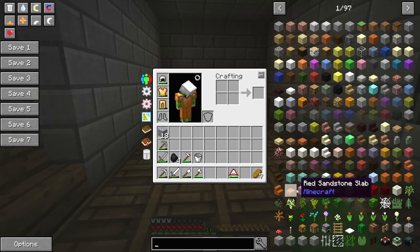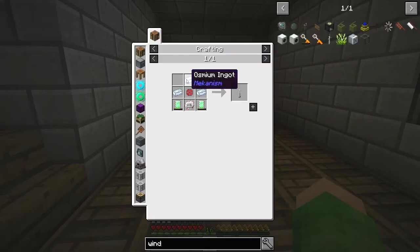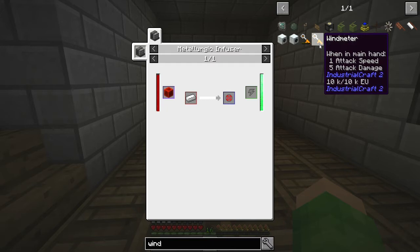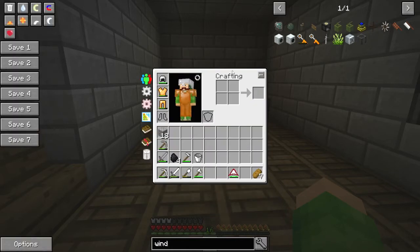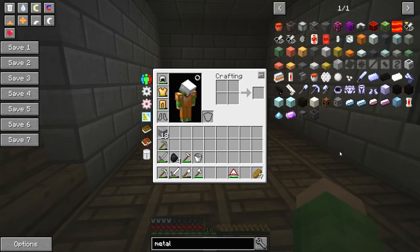But most importantly, from an automation point of view, it has the wind generators, which are a bit fiddly to make. You need enriched alloys, which means you need to make a metallurgic infuser - which is what I need to make today. I think then we'll be able to make some good automation, get going, get more ores, get more stuff made and actually enjoy this mod pack for what it is. So that's my plan of action today.